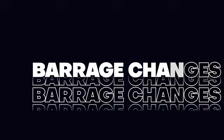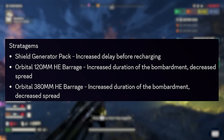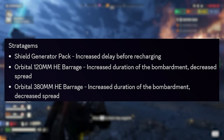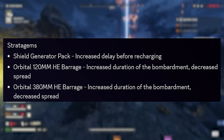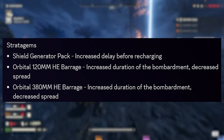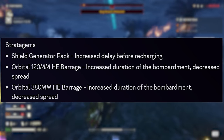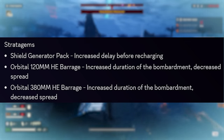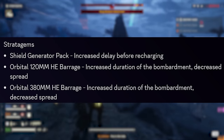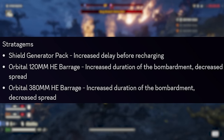Onto the Stratagems: the Shield Gen Pack has now received increased delay before recharging, so watch out if you use this. Once it is depleted, we will now be exposed for even longer before it begins to regen. The Orbital 120mm HE now has increased duration of bombardment and decreased spread, and the same now goes for the 380mm HE Barrage as well.